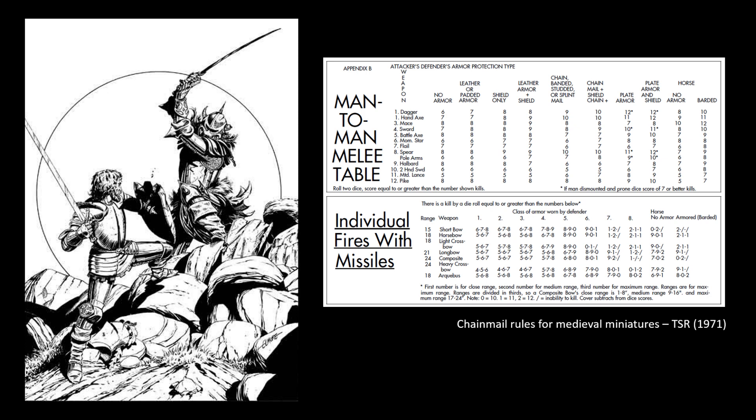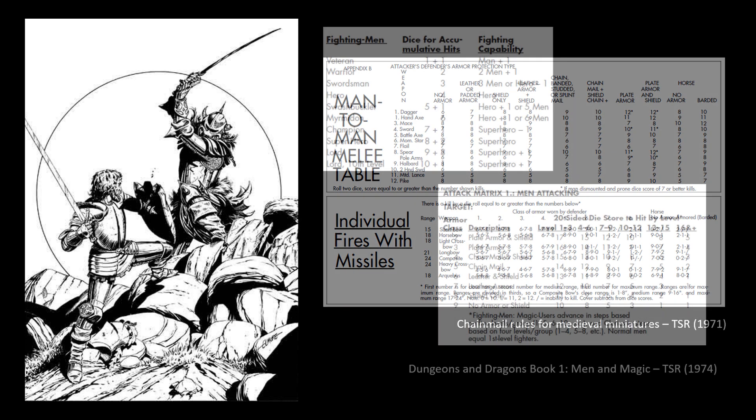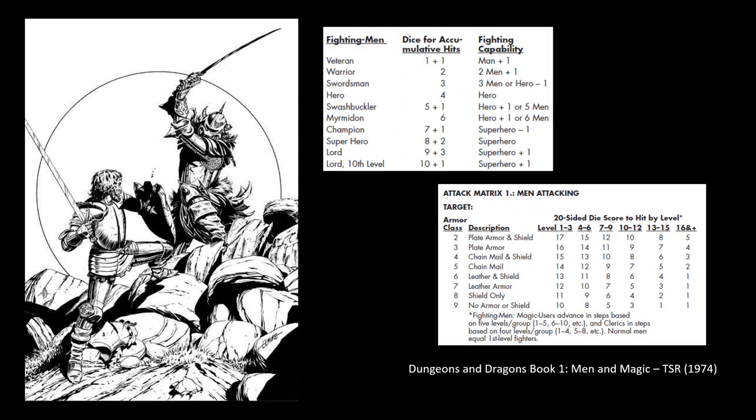The goblins, on the other hand, have a minus one penalty to attack in daylight, which is more significant in a 2D6 system than the D20 system. Compare this to the D20 alternative: the third level fighter only needs to get a 13 to hit, but only gets a single attack.